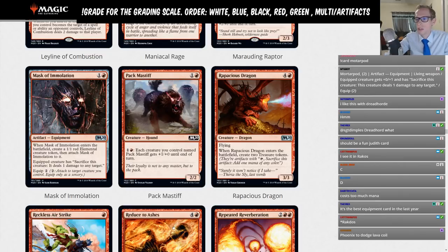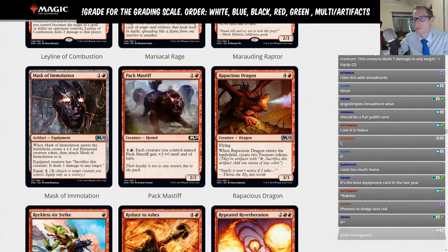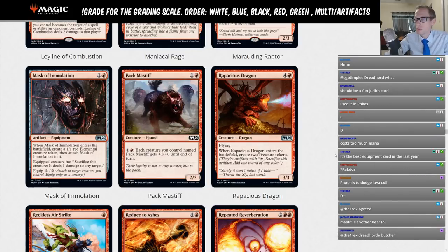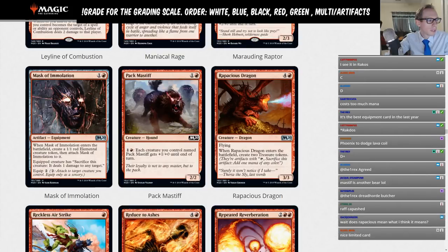Pack Mastiff — one-red, 2/2 hound. Pay one-red and each creature you control named Pack Mastiff gets +1/+0 until end of turn. Cool in limited, not for Standard. Rapacious Dragon — four-red, 3/3 flyer. When it enters the battlefield, create two treasures. Great limited card, always taking this in draft, but not a Standard card.